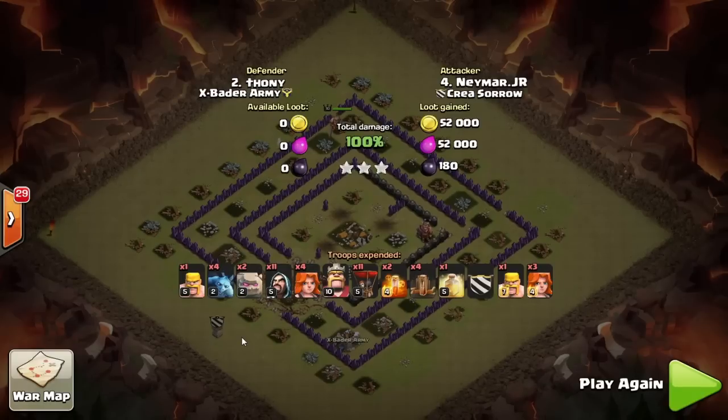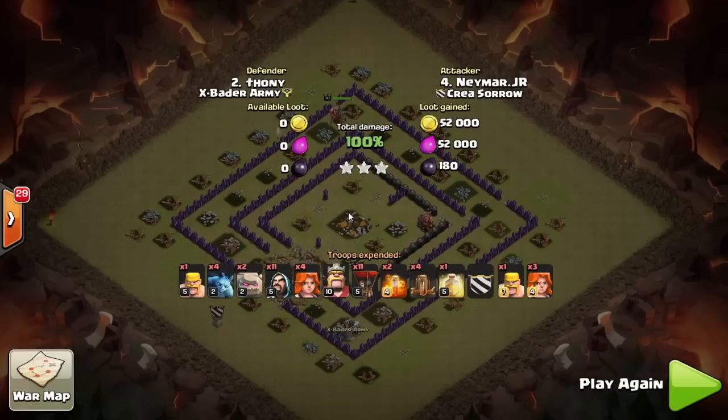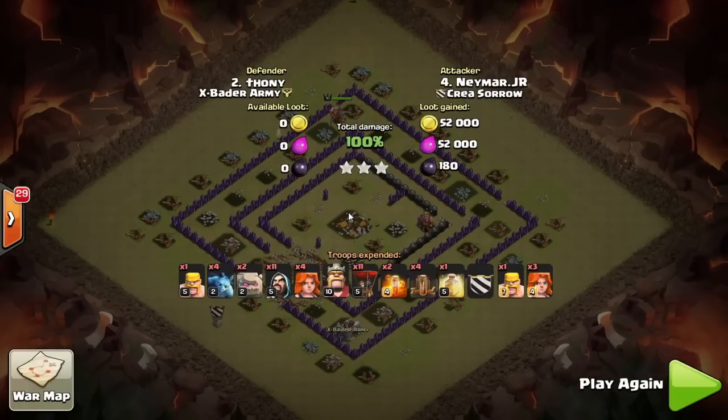I hope you enjoyed this quick Town Hall 8 GoVaLo strategy guide. Look for bases with three air defenses in the same compartment and you will be able to crush them in the future. See you later guys!